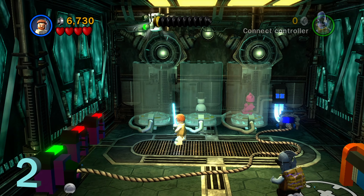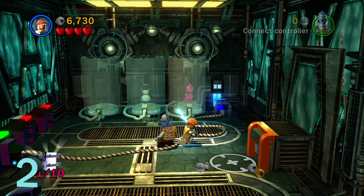Now we're going to switch gears to minikit number two. In this room, just use the force to connect the power to that third outlet. Then you can grab minikit number two right there.